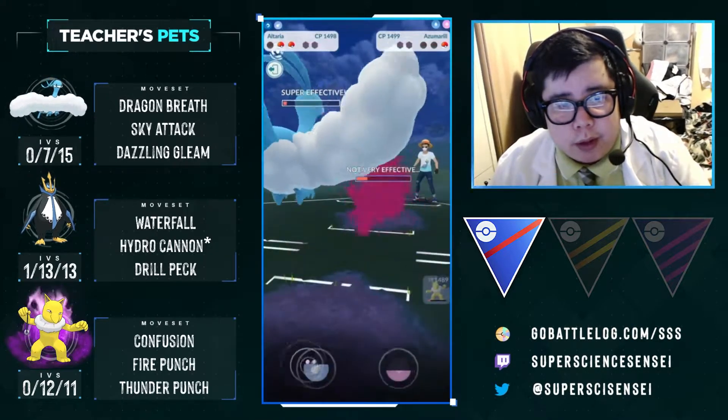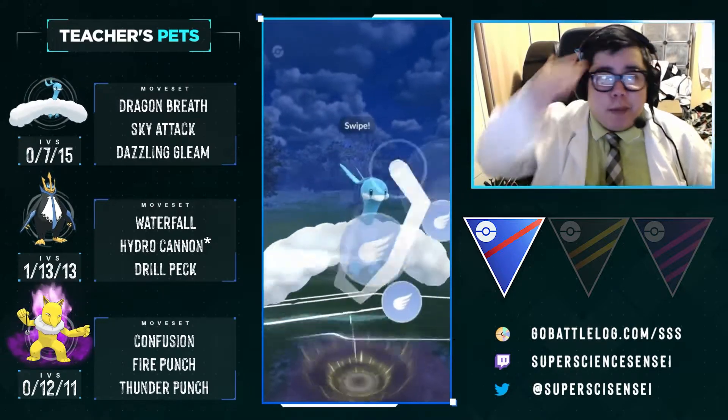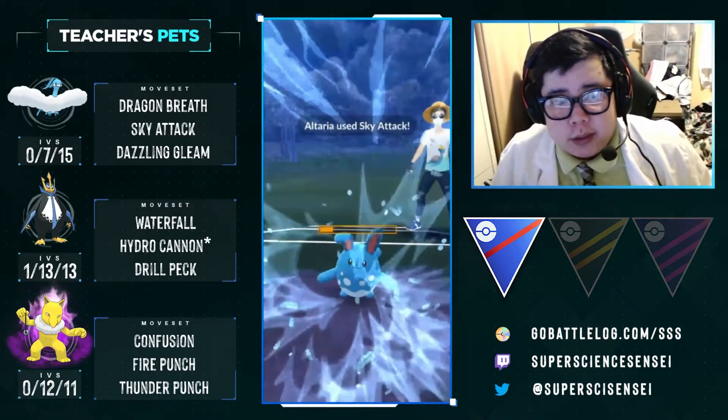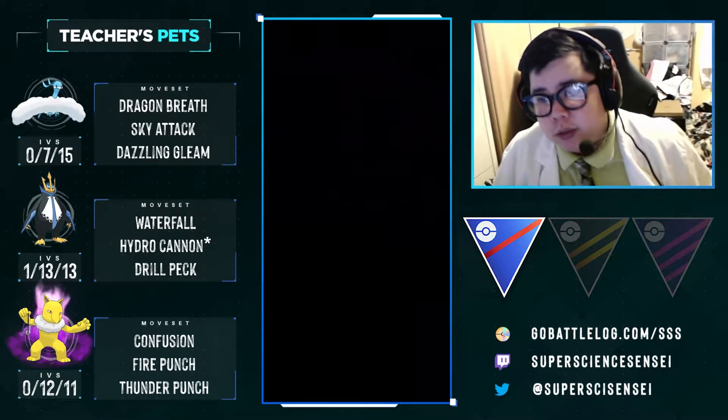We switch over to absorb any move Azumarill throws — even if our Altaria dies here, Hypno will be able to farm down because Azumarill won't get to another move since it was losing energy. It goes for Play Rough. One bubble, two bubbles — and we get to the Sky Attack before they can bubble us down. That's amazing for us. We take the win.